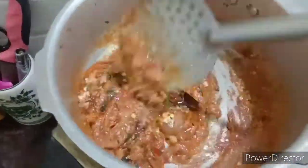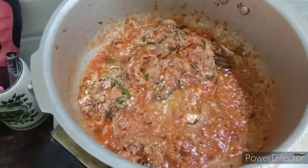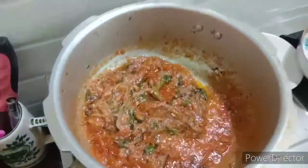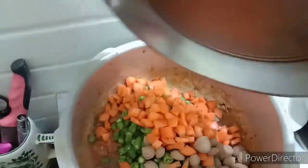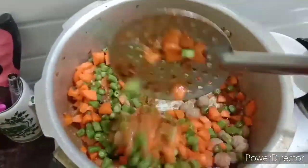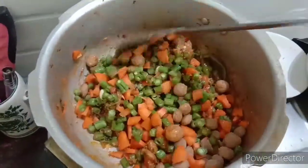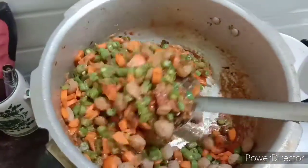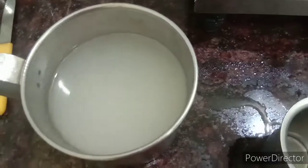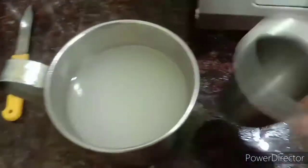We have to add a half-pathy. Next, we have to cut the carrot, beans and meat. We have to add the gravy to a half-pathy. If you are aware of this, you can mix them in the same way.